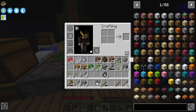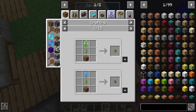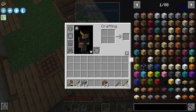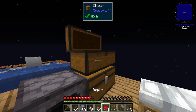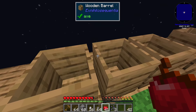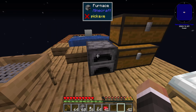Sifting the 25 dirt we have — and this time we finally get three ancient spores! We didn't get any from the first full stack of dirt, but got three from this batch of 24. We grab a piece of dirt and the ancient spores.